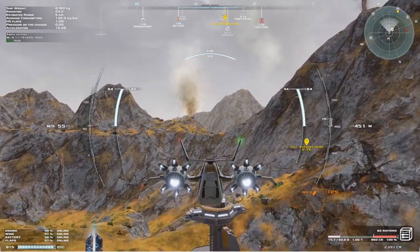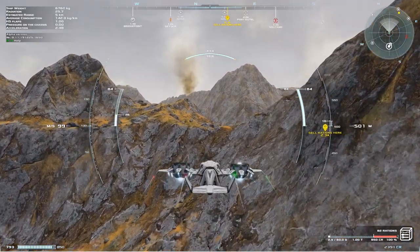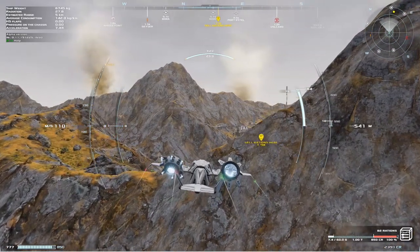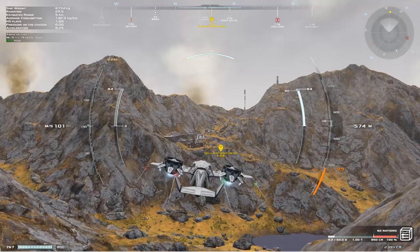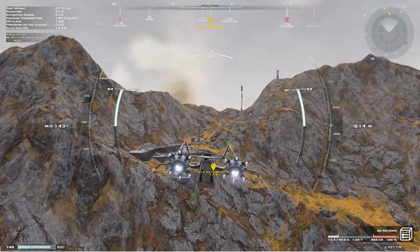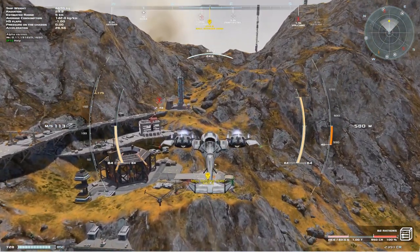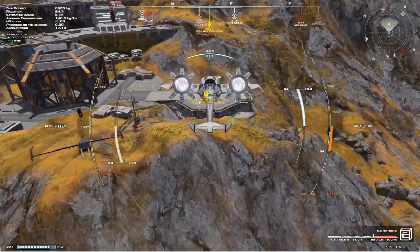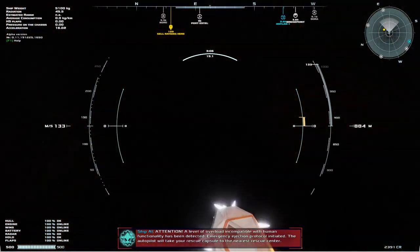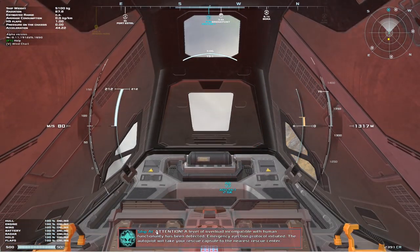We're going to sell these for a little profit and then take a look at some other stuff. 2.7 kilometers seems like a lot until you really start moving — then it's not that much. I definitely want to get some altitude so I don't hit this mountain. And now we're going to crash. So there's our first crash.